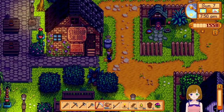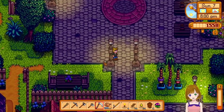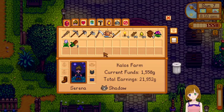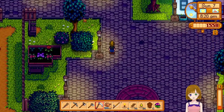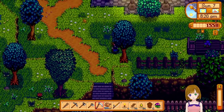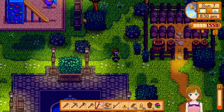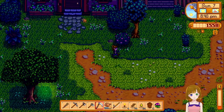I've already checked both trash cans. Looking at my relationships — I haven't been talking to anybody much, but Haley and Emily are both getting up there which is good, because I need to get both their relationships up more. I want to do all of the bachelors, so we'll see what happens.